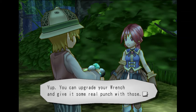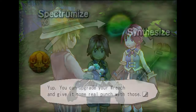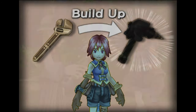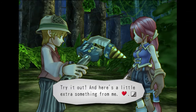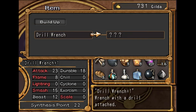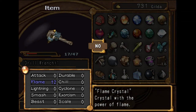'Wow, all these?' 'Yep, you can upgrade your wrench and give it some real punch with those.' We already had a synthesis guide earlier. 'Sounds good. Try it out. And here's a little extra something for me.' Six more synthesis points. 'Well, since she was so generous.' This will make things a lot easier.